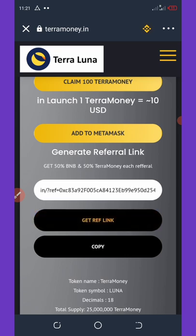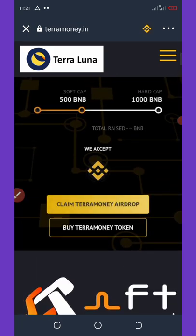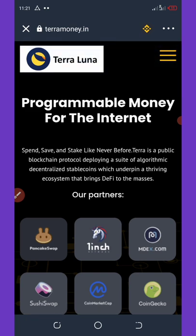Here you can see I have generated my own referral link, which I can use to share and earn commissions. Each friend you refer to this airdrop will give you 50% in BNB and 50% of the coins they claim. That's amazing — this is the only way to earn from this airdrop.